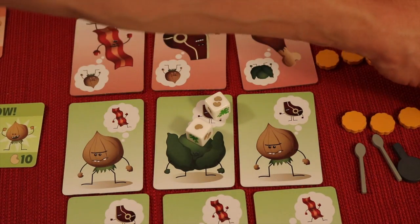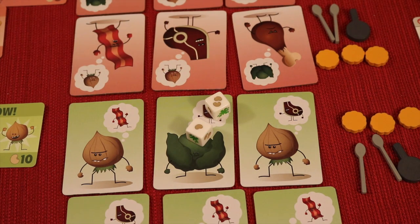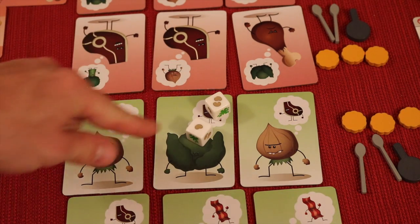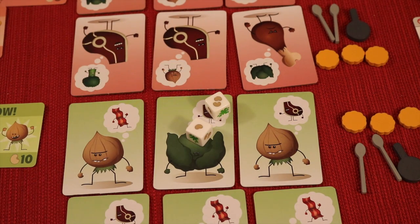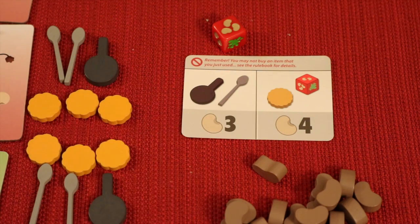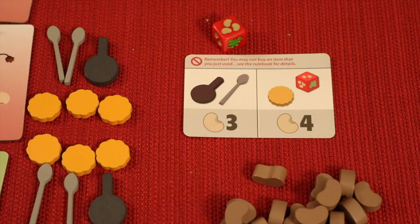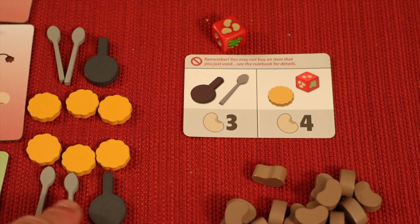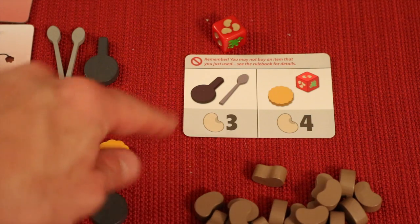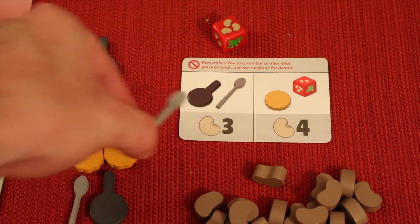If I did not roll a splat, he would not have been killed, but I get to collect beans as a consolation — this is currency in the game. So if I did not splat him, I would have gotten three beans. After I attacked, I can always buy something. With three beans I can spend them in the pantry — for three beans I can get either a pan or a spoon, and for four beans I can get a cracker or a bonus die. Usually you cannot buy something if you just used it, so if I just used a spoon I couldn't buy it this turn.